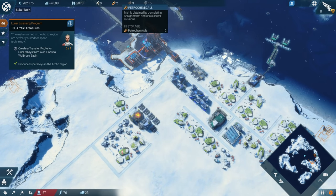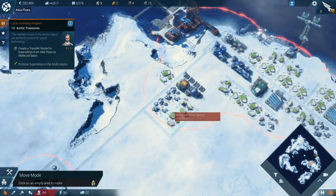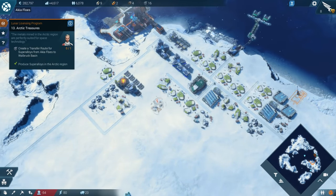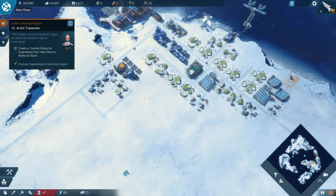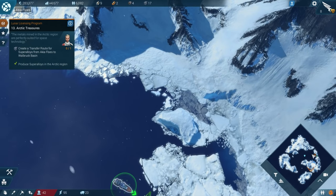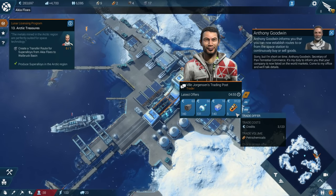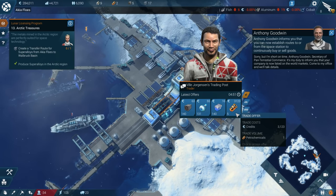Now we lack the petrochemicals. Petrochemicals — where can I find some petrochemicals? Is there a mission we can do to get some more petrochemicals? Can I buy some petrochemicals? Just give me some petrochemicals. Sorry, but I'm short on time. Antony Goodwin, Secretary of Pan-Terrestrial Commerce.